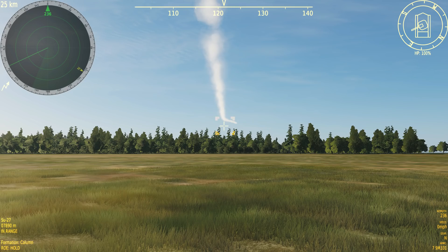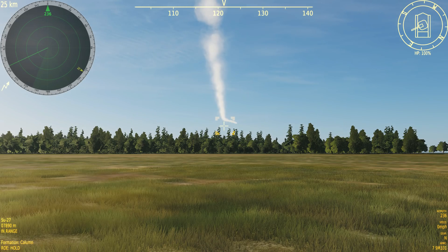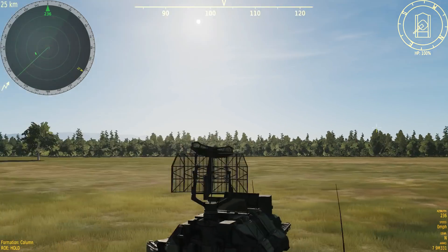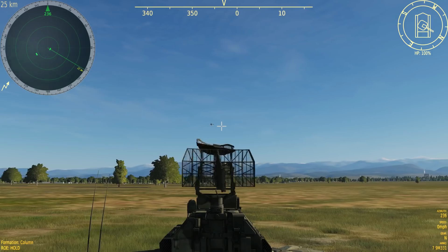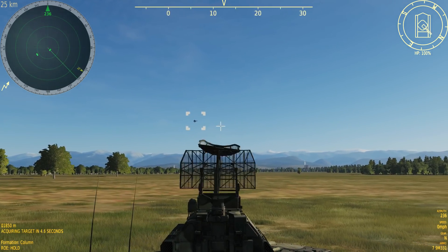Now let's do it from the F1 view, which is the more interesting way. Press F1 then Insert to get outside. We'll break the lock on the current target with Backspace, find the closer guy on our radar search in the top left, hover the cursor over him, and press Enter. At the bottom left it says 'acquiring target' - this takes about eight seconds and shows his current range. We'll wait until the target is acquired.